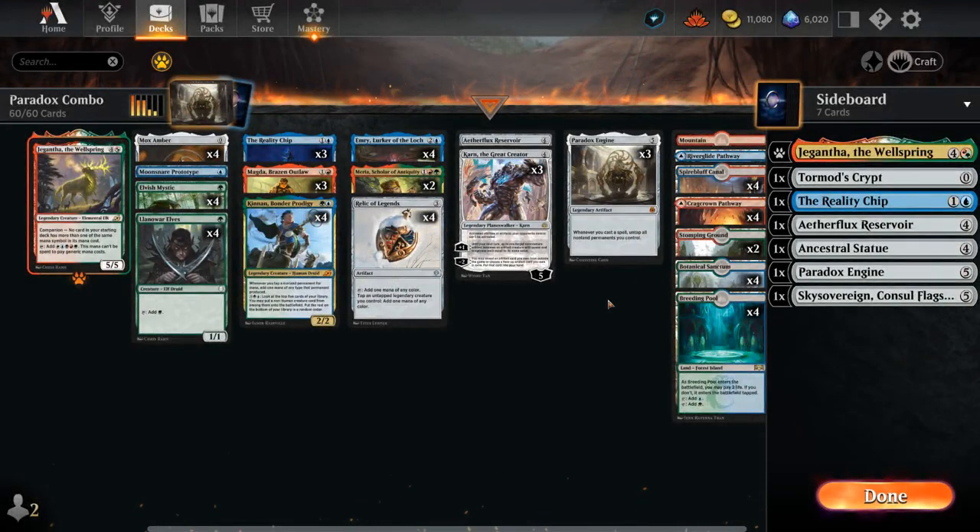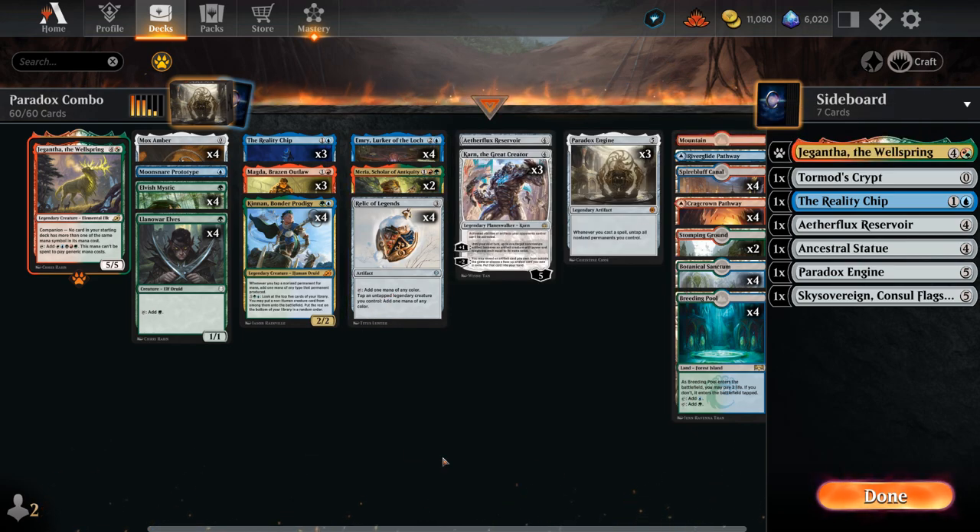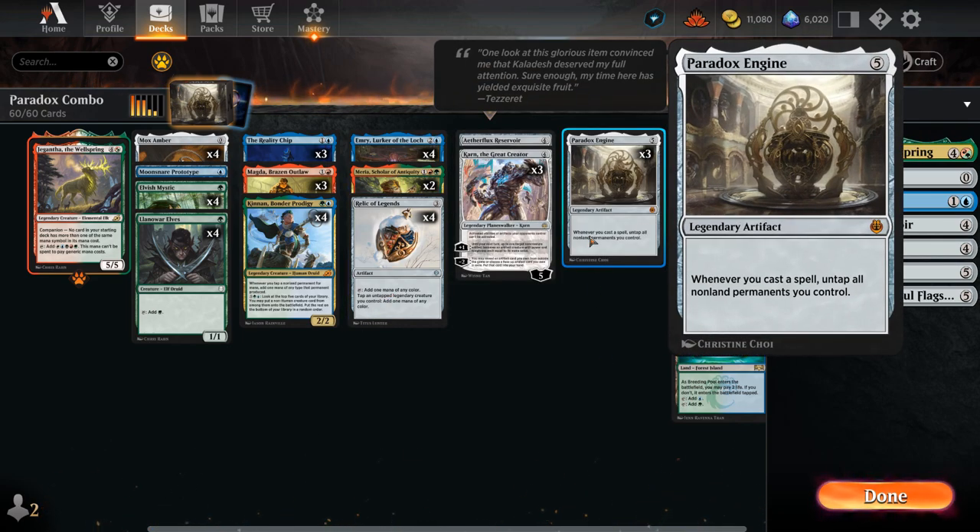Hello and welcome to another Explorer gameplay video. Today we're taking a look at a Temur-colored Paradox Engine combo deck, and I wanted to build this deck as soon as Relic of Legends got previewed. It's a three-mana artifact from Dominaria United that can tap for one mana of any color, and we can also tap an untapped legendary creature we control to add one mana of any color — and this gets around summoning sickness. So Relic of Legends is perfect for this Paradox Engine combo deck.